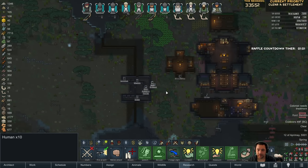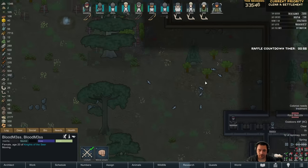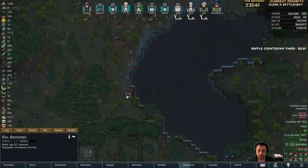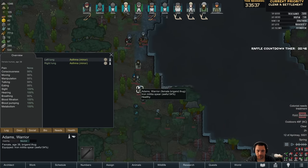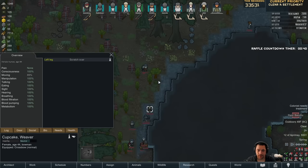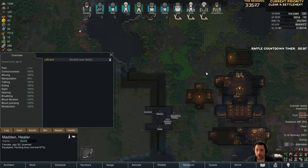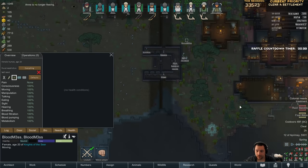I really only have... I'm going to keep these guys in reserve. I'll do a very quick check. Chemical damage, brain. Good job. For Psycasters? Because that would be the scariest. Where are you going? I think they're just trying to burn my wall. If they're trying to burn my wall, Bloodmess, you're going to go be fire suppression?